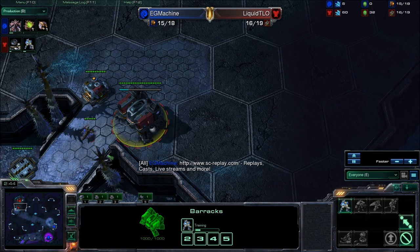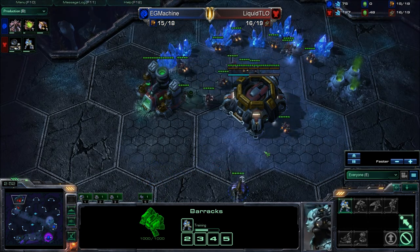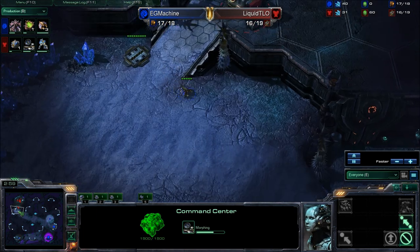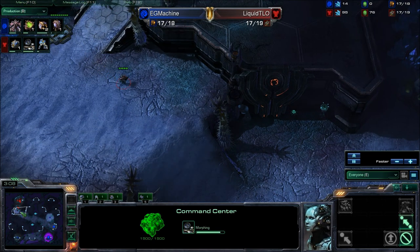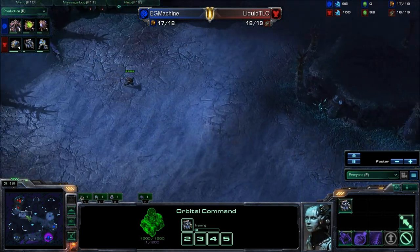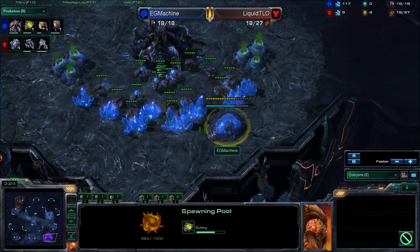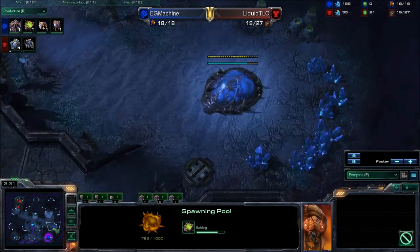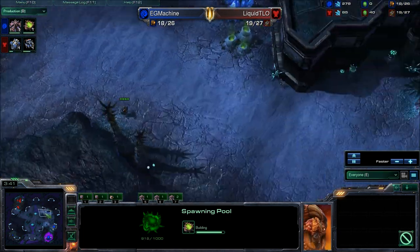We've got the first Barracks coming out for TLO, and the Drone Scout is going to sneak by — that wasn't a complete wall off. The Orbital Command is coming up. The drone sees a Rax and one Gas, so TLO is not going for something like a Banshee Rush. TLO tries to send his one Marine to chase the drone, but it's a futile effort. We have a Spawning Pool going down, and I would not be surprised to see two Queens come up as soon as it's finished — it's going to finish around the same time as that hatchery. He's already transferring the drones, so it's going to be done right on time.